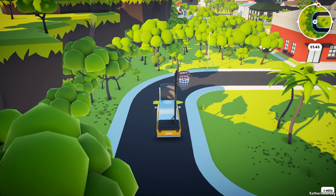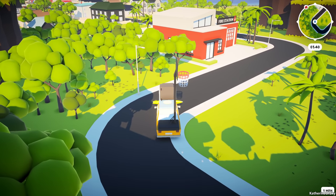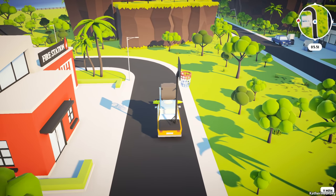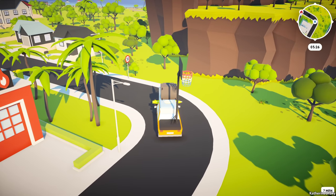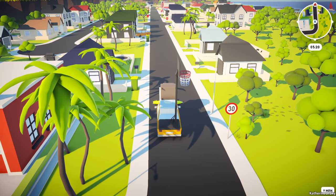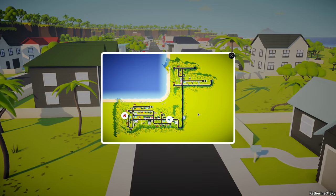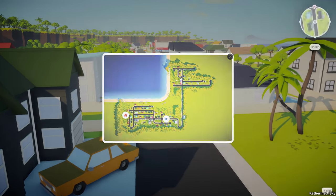Tight turns, very tight turns. I feel like my car just had a major turn radius downgrade or something. Maybe it's because I'm so sensitive about this basketball hoop. I was tapping the side button instead of the go button. Map — straight, and then just go left. All right, we can get there.